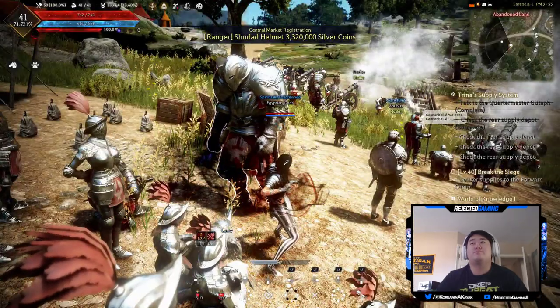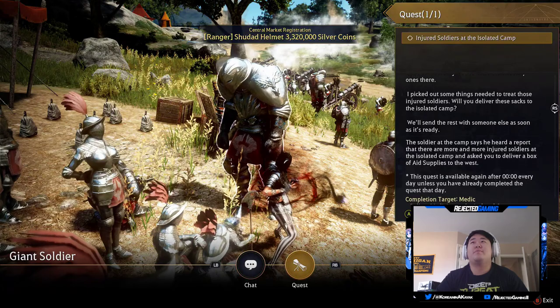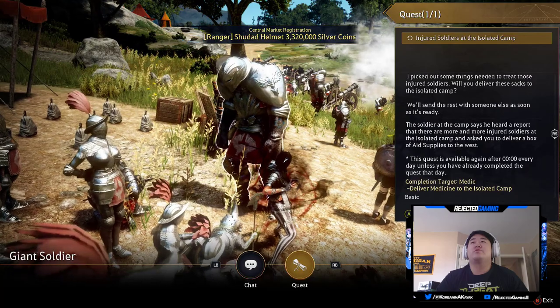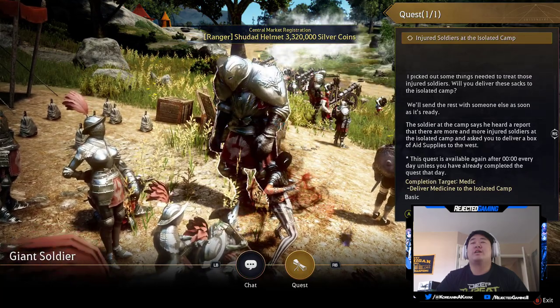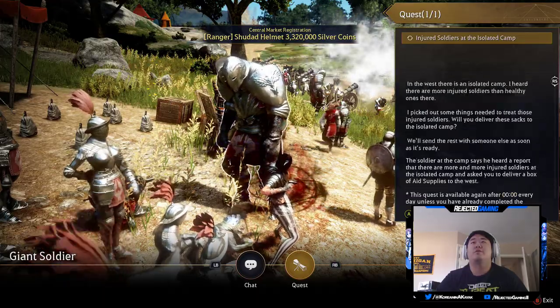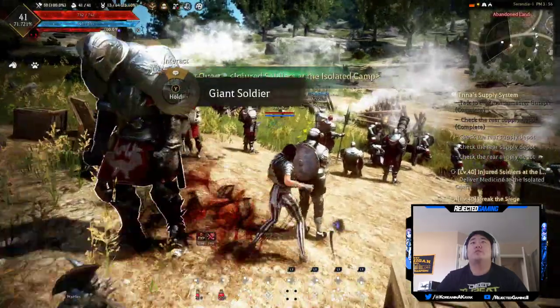Oh, a giant soldier — 'in the west there's an isolated camp. I heard there are more injured soldiers there than healthy. I picked out some things needed to treat those injuries — will you deliver these sacks to the isolated camp?' I will take that quest.